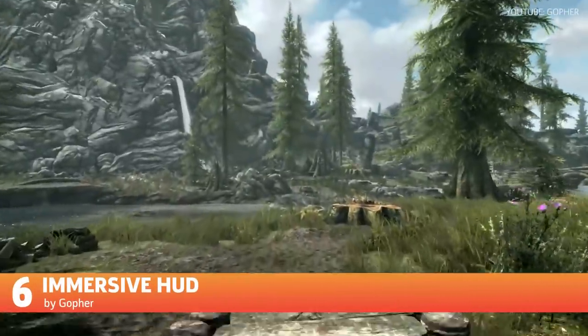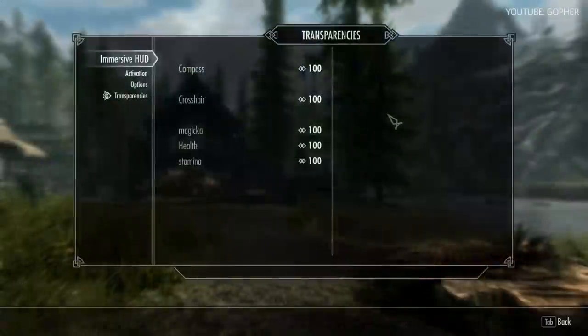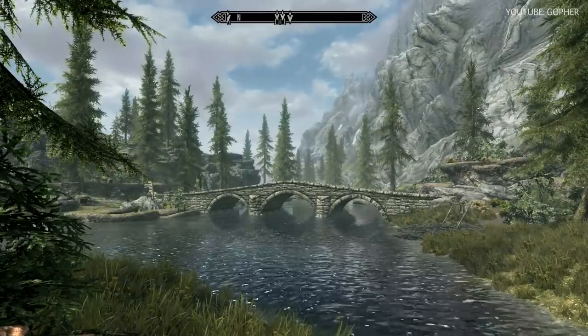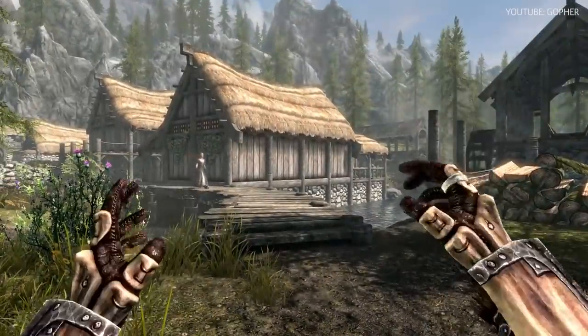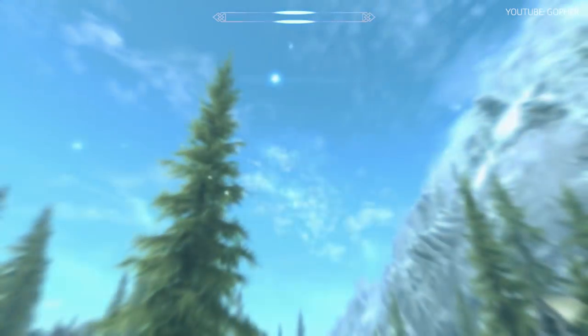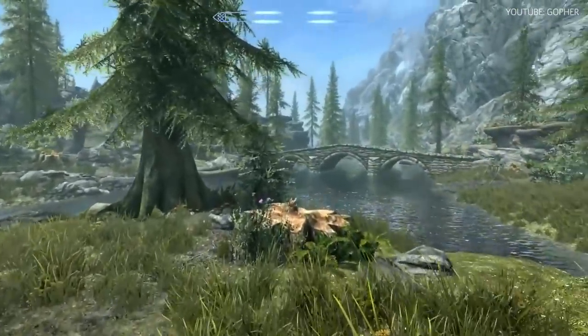Immersive HUD is a mod that aims to increase player immersion by granting the ability to hide the game's heads-up display when it's no longer needed. This includes elements such as the compass and crosshair, which can also change transparency separately. Floating quest markers are only visible when the compass is, and the crosshair is only visible when using a ranged weapon or spell, or when moving over an activatable item. Immersive HUD also speeds up how fast the magic, health, and stamina bars fade away once they've reached 100%.